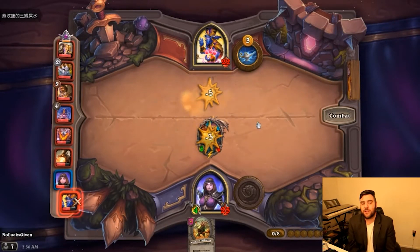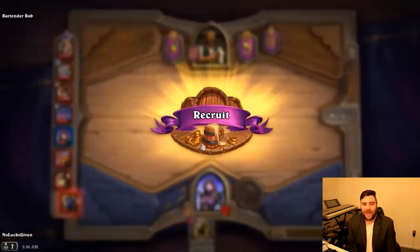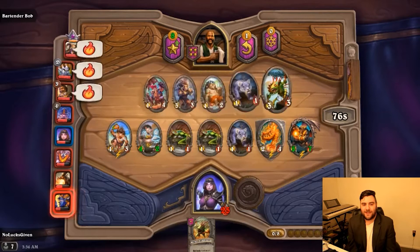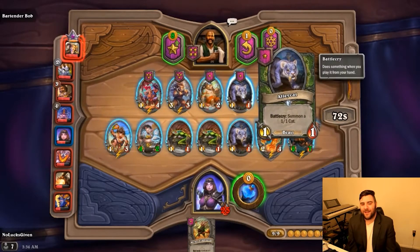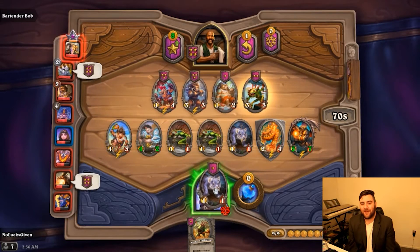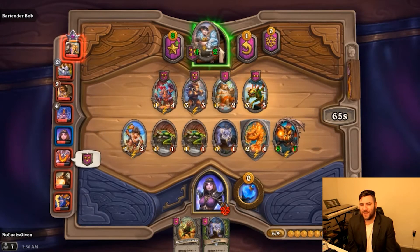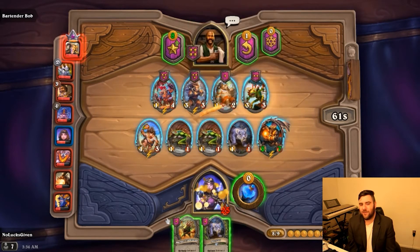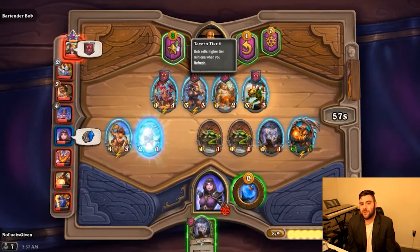The Razor Gore is going to be enough that I actually win this combat against Zephyrus again and knock them down to 13. We see another Alley Cat here, so I buy it, but I'm not sure I'm going to find the space for it and everything. If I sell both of these I can actually level, and that is what I'm going to do.